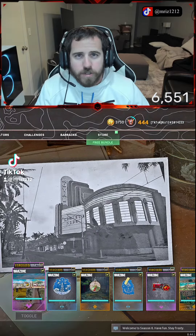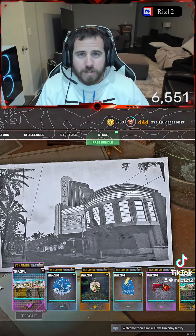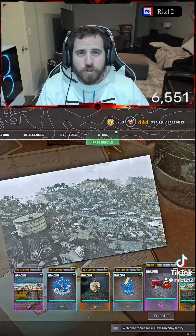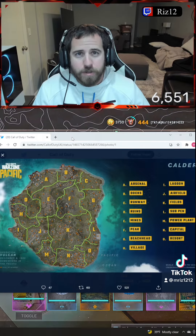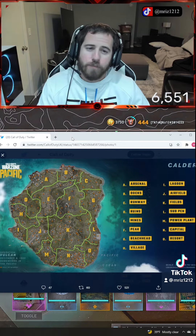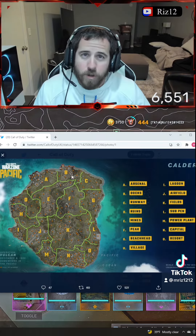If you haven't had a chance to complete all the challenges for the Secrets of the Pacific event — spoiler alert — I have. As you can see, what we are given is pictures of the new Warzone map Caldera. On top of that, not only did Call of Duty drop a surprise chart, but they also dropped this map with different locations labeled. You can assume these are going to be our main points of interest.